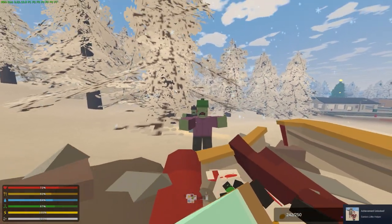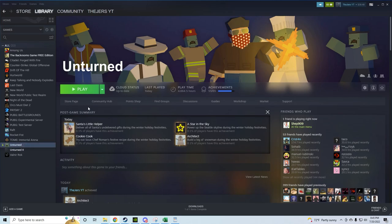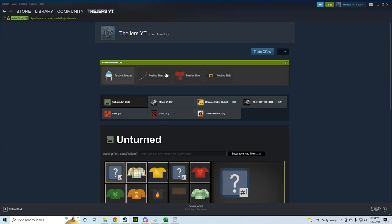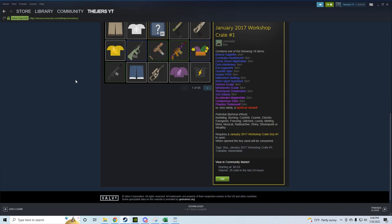All four achievements done! Now let's look at our items — you may need to restart your game to see them, but we'll check them in inventory. We got: Festive Toque, Festive Bandolier, Festive Bow, and Festive Belt. The toque actually changes based on your hair color, which is pretty cool.